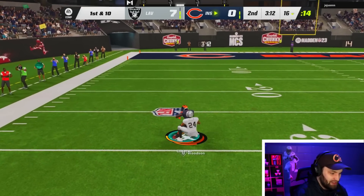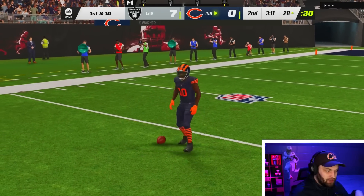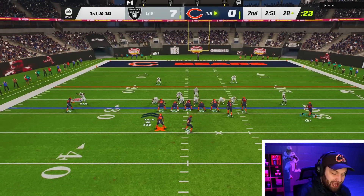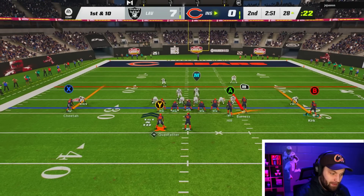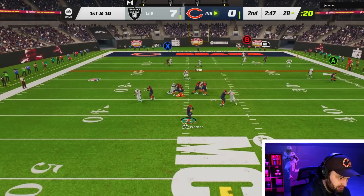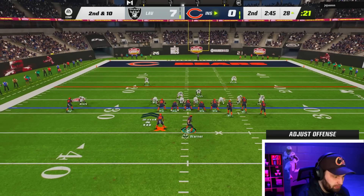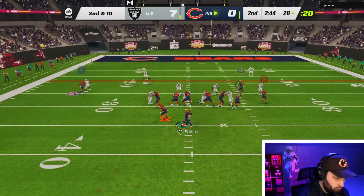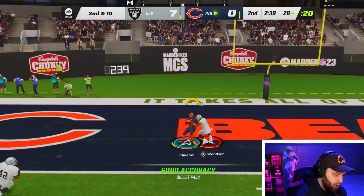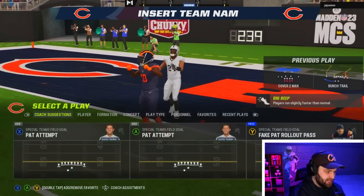Tyreek Hill — this dude is a beast, boys. Tyreek is still a must-have in the game. That is Charles Woodson deep — doesn't matter. He had a free runner in the backfield on a four-man rush too. Let's see if we can get some protection right here — we're going to. We had the RB wide open but I missed the read. The thing that sucks is we have to block our running back the entire game. Oh man — I just chucked up a terrible ball. That was an embarrassing read, I'm not gonna lie.